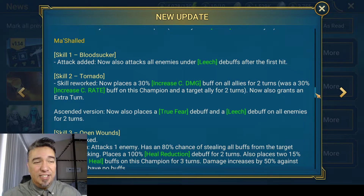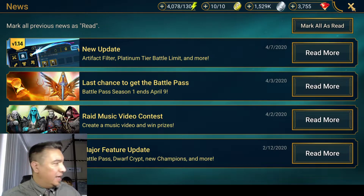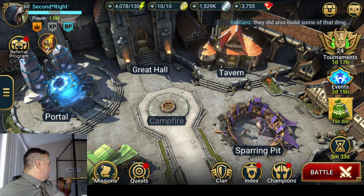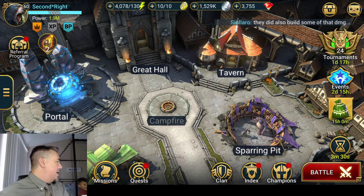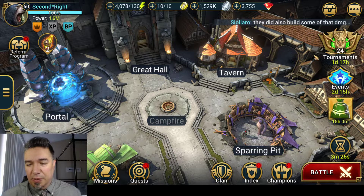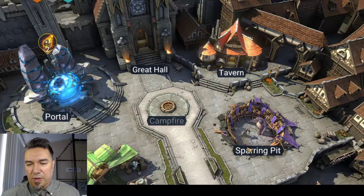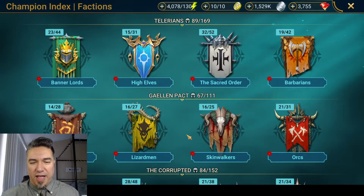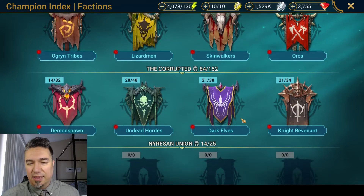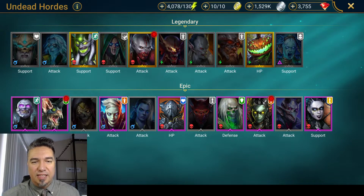Now, Mashalid — this is crazy. I'm going to go into Mashalid right now because they made like a Dracomorph-esque improvement to him. He is actually pretty sweet now. Thematically these changes are great — a desiccated vampire champion that attacks one enemy and heals by 30% of the damage inflicted, and will then attack all enemies that are under leech debuffs. So this is awesome. It makes sense — he's a vampire, he should definitely heal when he attacks.